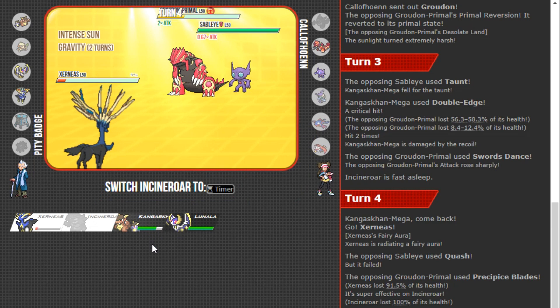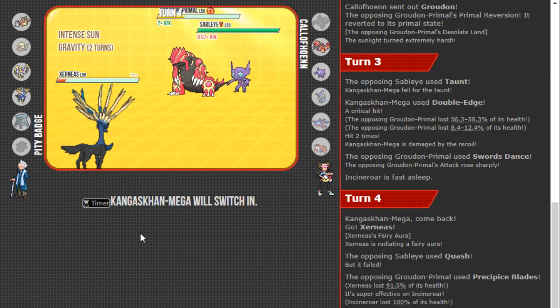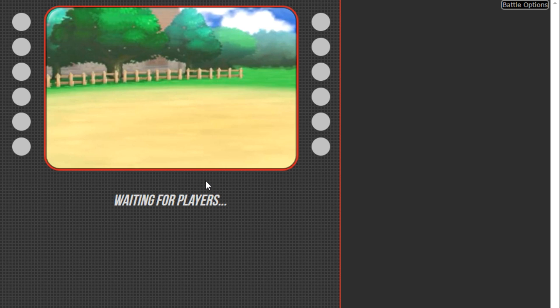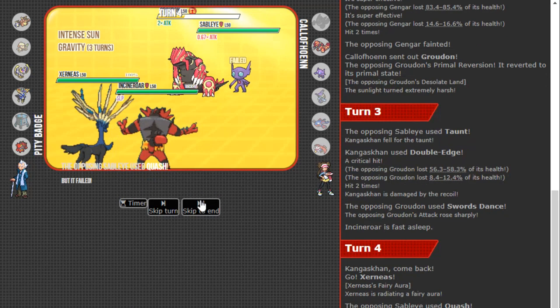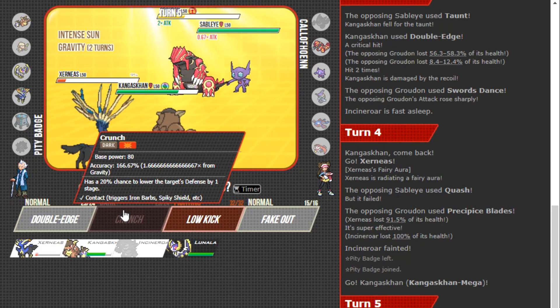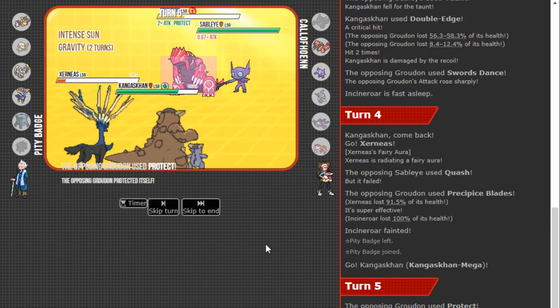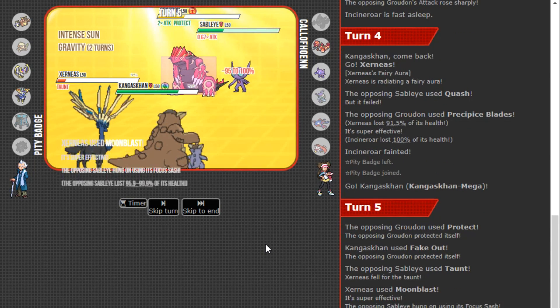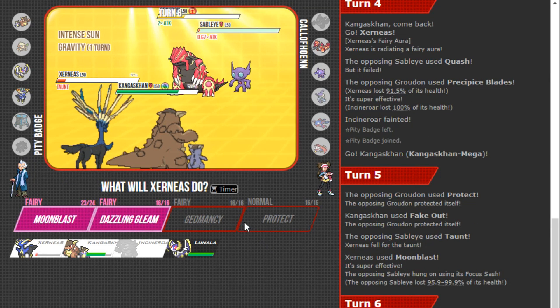That's okay because I can get Kang in. Now I have Fake Out pressure against the Groudon, and I can go for a Moonblast into the Tapu Lele slot to knock it out and get rid of that Quash pressure — unless that's a Focus Sash, which would be a bit of an issue. My opponent DCs then reconnects. Moon Blast because my opponent's going to Taunt and probably Protect — and yes, it's a Taunt on Xerneas, which is fine because I can still get Moonblast off.